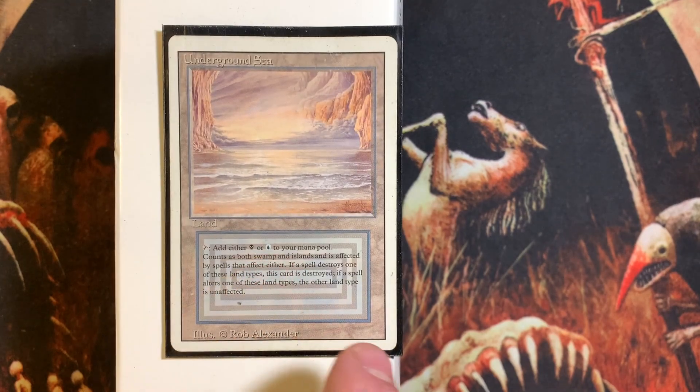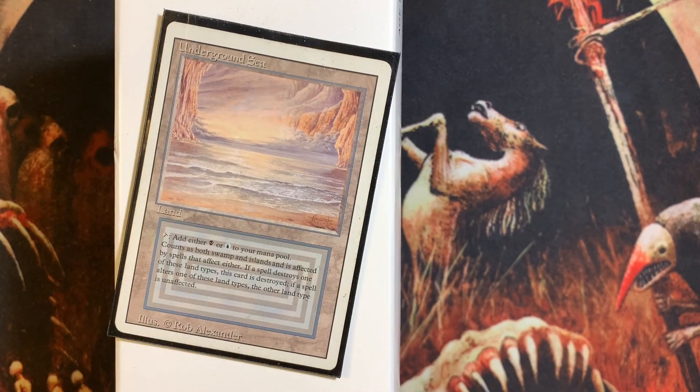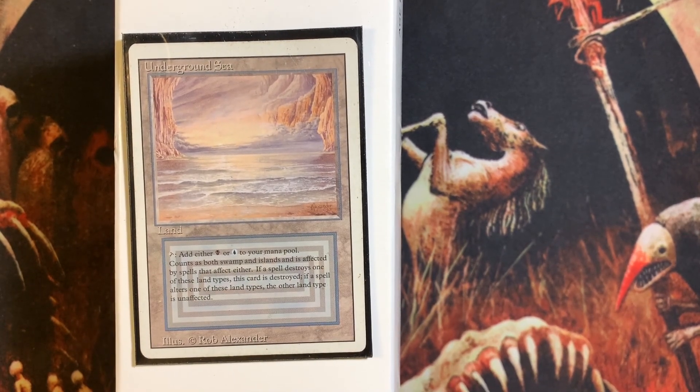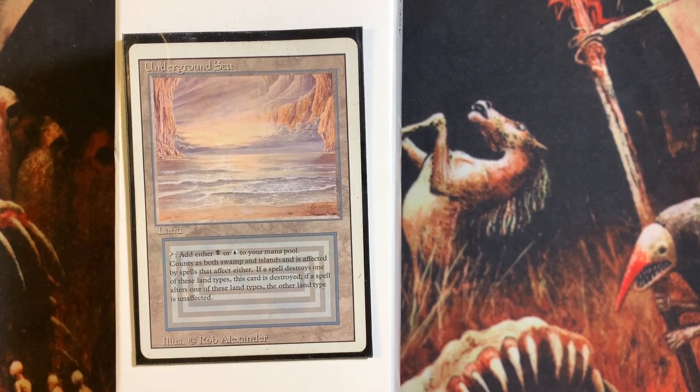But that's for another day — we're going to talk about Underground Sea now. Underground Sea is probably going to be the most expensive dual land ever, unless there's some sort of dramatic meta change for Commander. With some of the new cards they're printing, that doesn't seem completely out of the question — especially for red cards between Ragavan, Dockside Extortionist, and all the new white stax pieces.